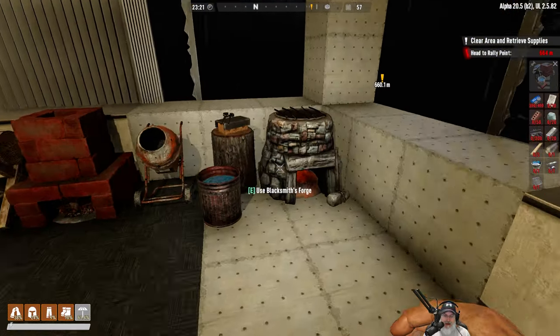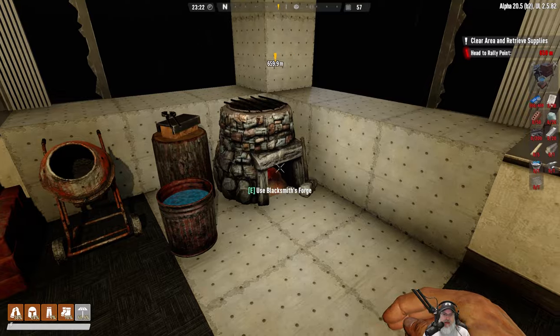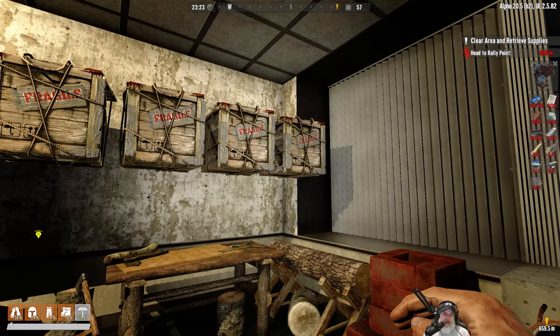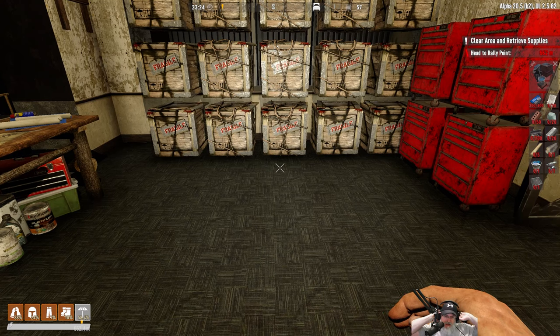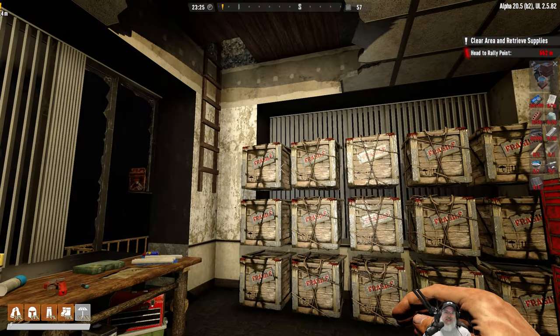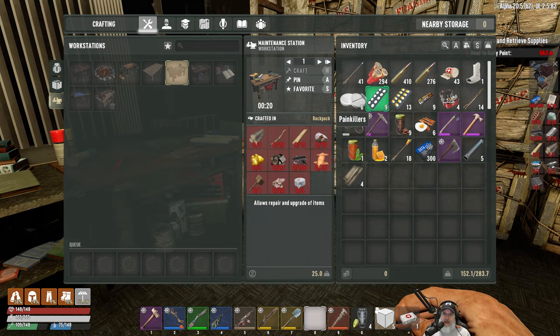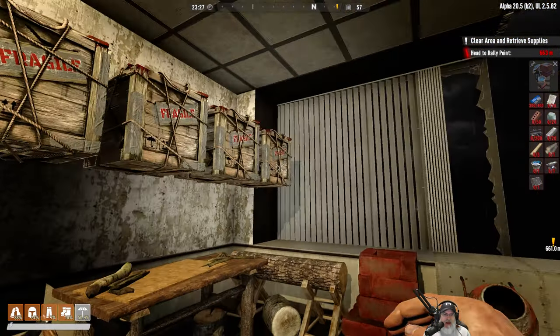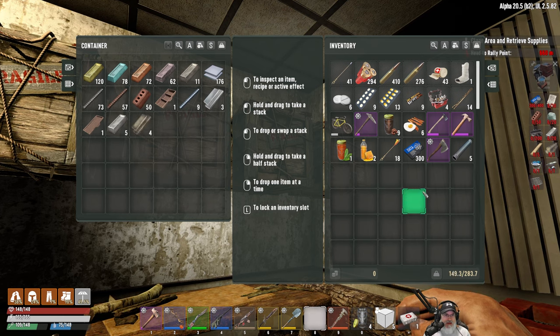There's everything else that we need except for the anvil to upgrade our blacksmith's forge. Once we get this upgraded, among other things, we'll be able to start making our own bobby pins, and then lockpicking will pretty much be unlimited within reason. The only reason I haven't been doing that is because I have a limited supply of bobby pins. It's time for OG to go mining.